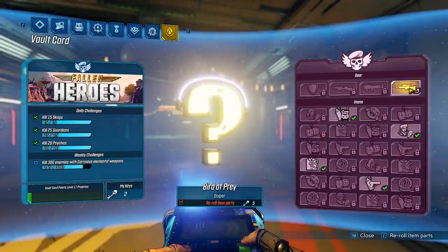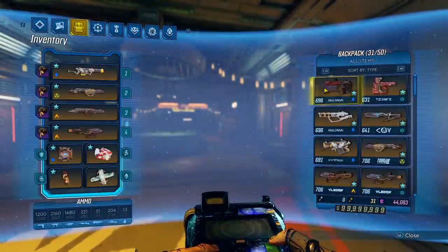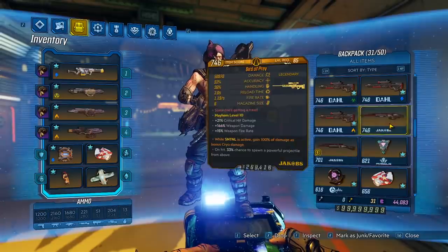Now, there is something odd about this — the first one you roll is going to be non-anointed, but if you roll for a second one by spending another 5 keys, the second one is going to be anointed.